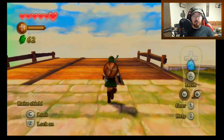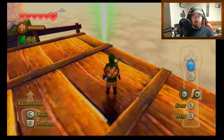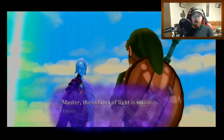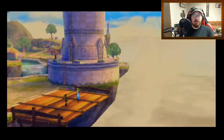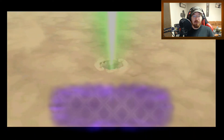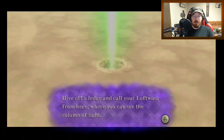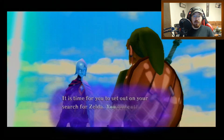We're going to fly towards that big green beacon of light over there. Fi wants to talk: 'The column of light is visible from here.' It is very visible. We're gonna head over there, dive off a ledge, and call your Loftwing. From here, where you can see the column of light, it's time to set out on your search for Zelda.